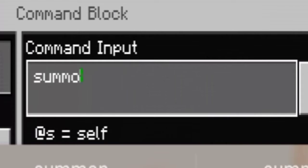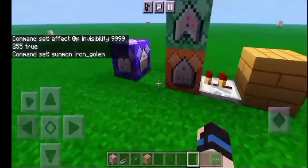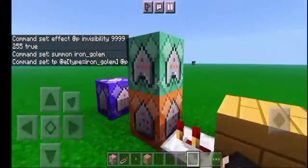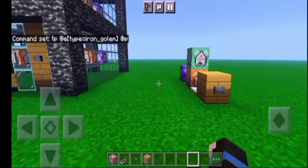On the second command block, click and enter 'summon' plus any mob that you want. I'll use iron golem — '/summon iron_golem'. Then on the third command block, enter '/tp @a[type=iron_golem]' and then '@p' just like that. Leave it alone, and you've got your morph machine. Click it and it will automatically turn you into an iron golem.